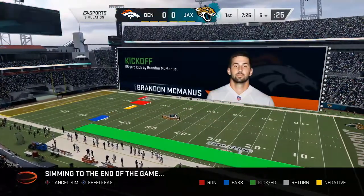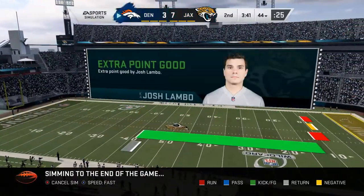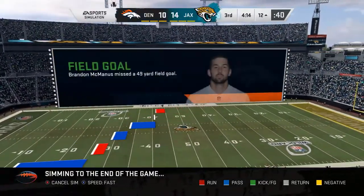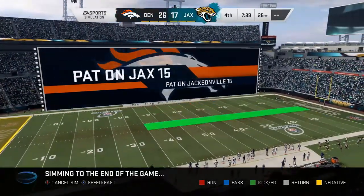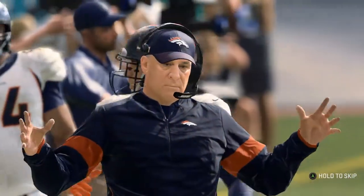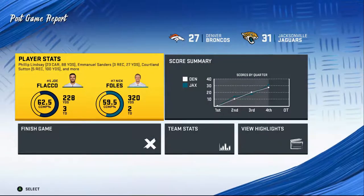Here we are in the simulation — let's see if we can beat the Jacksonville Jaguars. As we march down the field, the defense is holding up. We scored a quick touchdown, but they get it right back. Third quarter — it's close, we're still only down by a touchdown. Then we go down by 10. Come on, hold them — and we lost. So close. That late simulation, man, that is just terrible. Hate to see that.